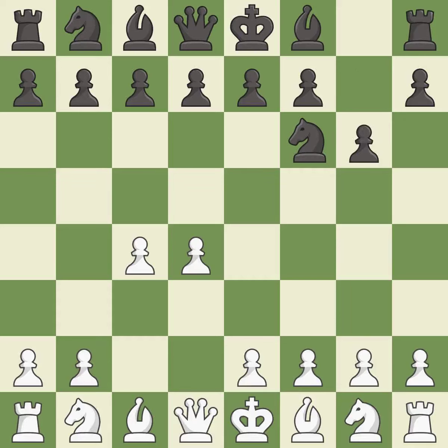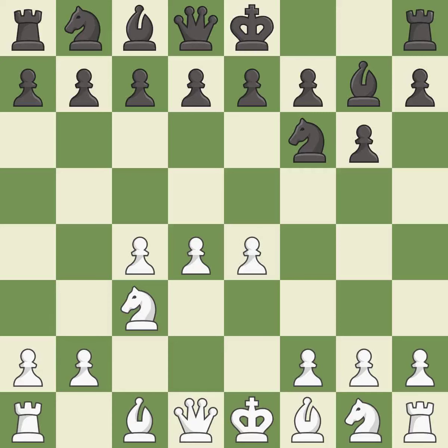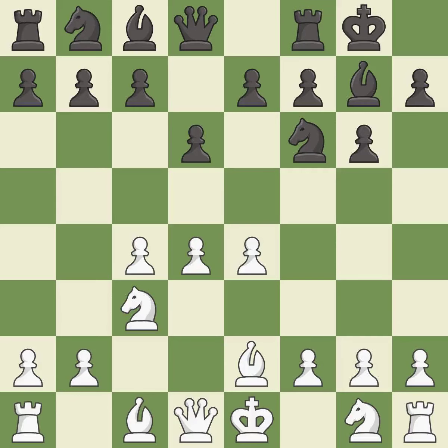The King's Indian Defense prepares to develop the bishop to g7, allowing white to build up a strong center which black will later try to undermine. Nc3 prepares the e2-e4 pawn push and helps control the d5 square. Bg7 puts the bishop on the long diagonal in a move called a fianchetto. e4 takes full control of the center. d6 controls the e5 square and allows the light-squared bishop to develop. Bb2 develops the light-squared bishop and prepares to castle kingside. Castling gets the king out of the center and activates the rook.